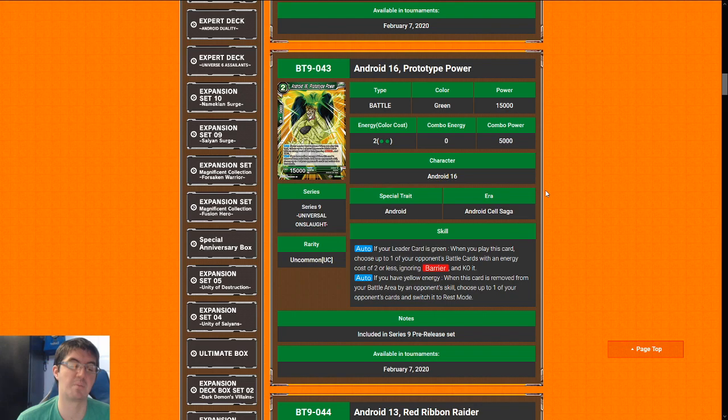Next up is Android 16, Prototype Power. If you remember from the Set 8 review, we talked about how great the two-cost green Weiss was because it kills something that's two or less when you play it with a relevant stat line. Android 16 is the same thing but better, because he has the upside of — if you kill him with a skill — he gets to tap an energy, a blocker, or a leader, which is really really sick. I'm going to give it a seven, and it's a high seven.